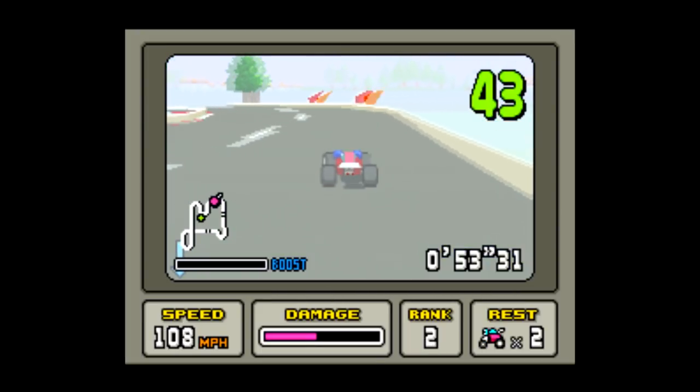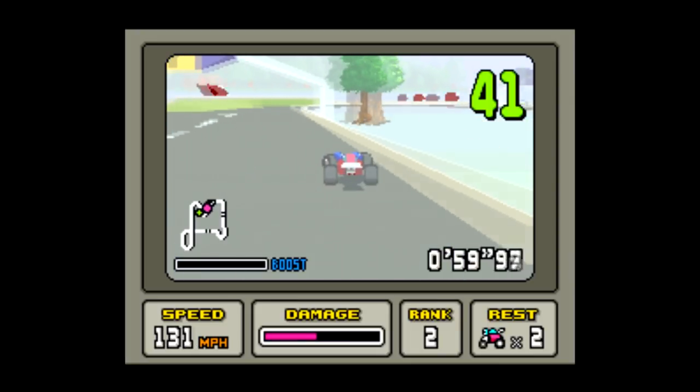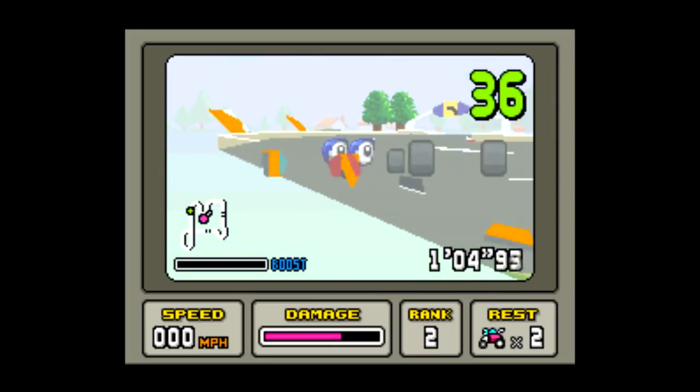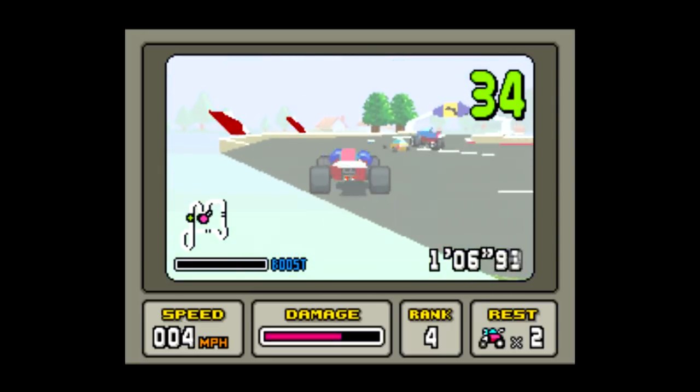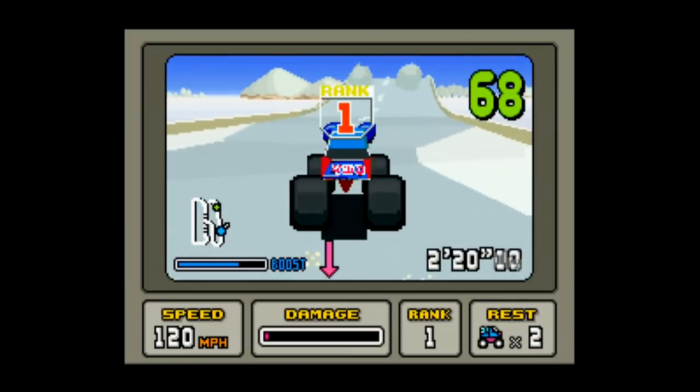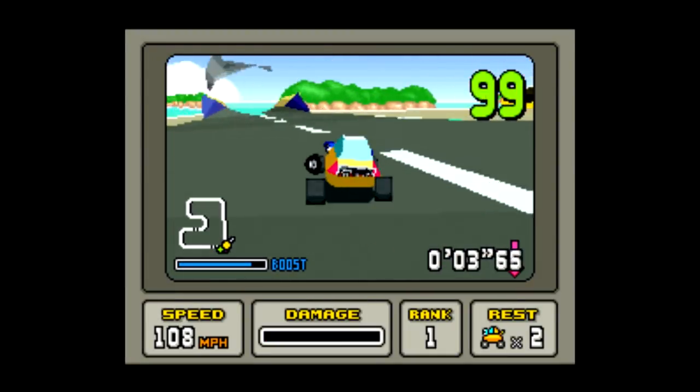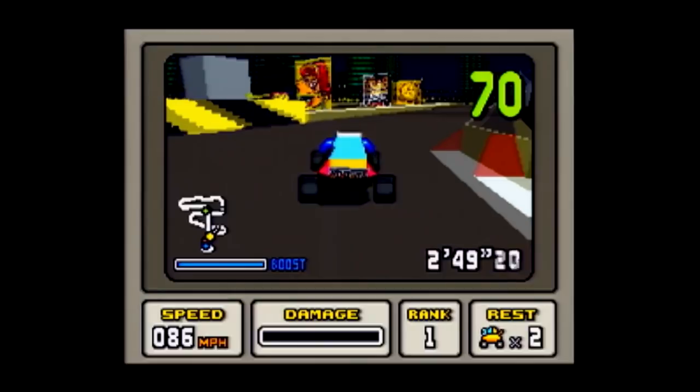One key to progressing through this game is managing the damage meter. You take damage from slamming into the wall, slamming into other racers, or getting slammed into a wall by another racer — that is a killer, but it's also really satisfying to do to somebody else. The controls do take some getting used to, but they work just fine. I recommend starting with the coupe and relying on the L and R buttons for sharp corners.